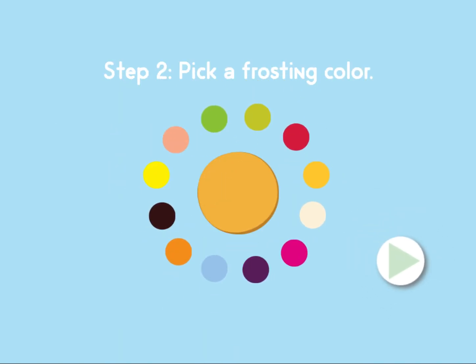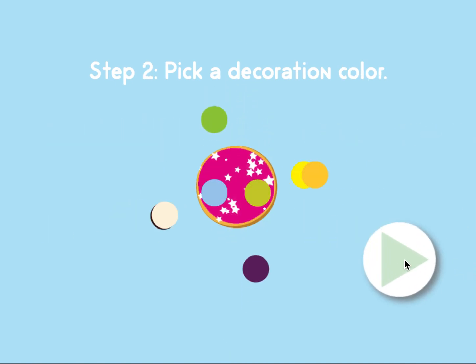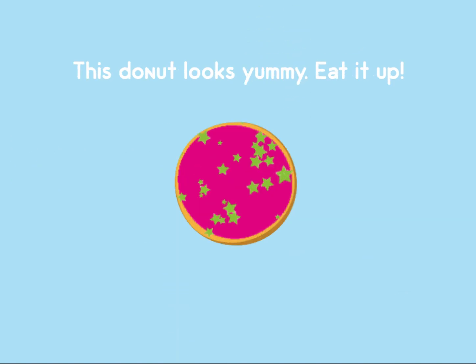Step 2: Pick a frosting color. Step 3: Pick a decoration shape. Step 4: Pick a decoration color. This donut looks yummy!